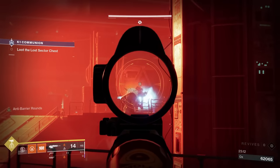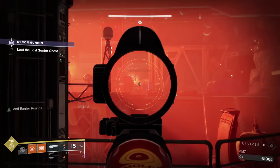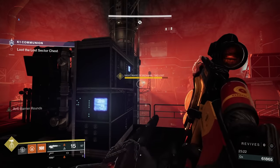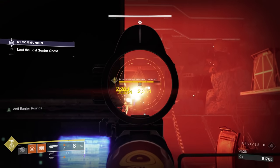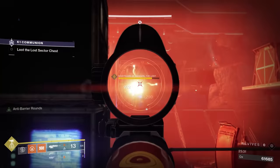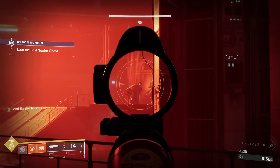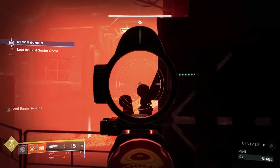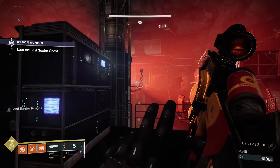I don't have a very specific way to do this fast if you don't have a heavy that's going to hit him hard. You've got to be cautious with your ammo and do damage with primaries. At least the Solar Scout Rifle is doing something. You'll know when the Champion comes out because it'll say a champion spawns.